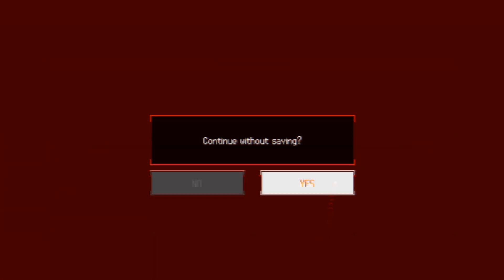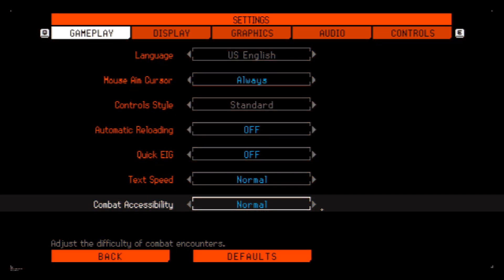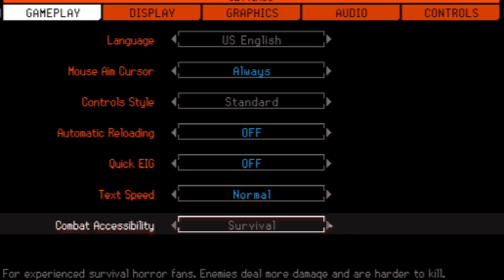Signalis does not have auto-saves. That's why if you ever decide to press continue without saving, the game will tell you that you'll regret this later. If you don't save and truly end up dying, you will lose all of your progress since your last manual save. I actually cleared my first run on normal difficulty with zero deaths because I didn't know how hard the game was going to be. So if you're already used to survival horror games and you're looking for a level of threat that will kill you, consider playing on survival instead for a better experience.